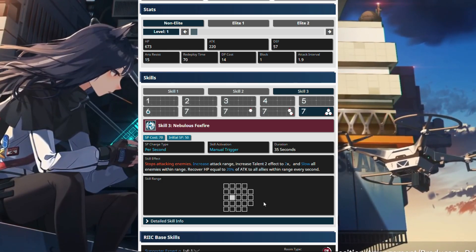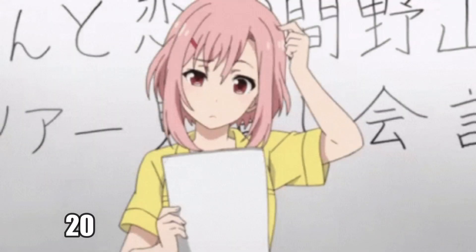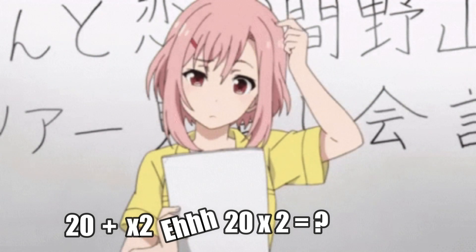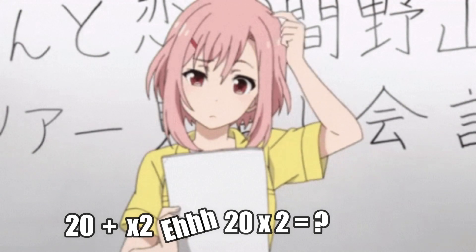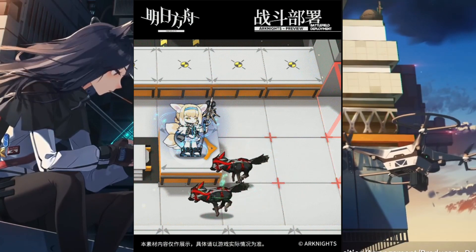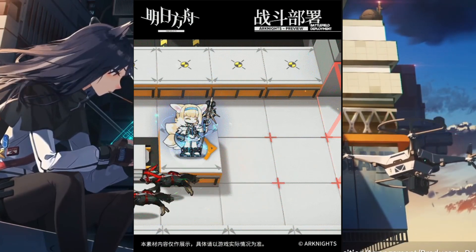She stops attacking enemies, but everyone else attacking the enemy is gonna do 20 plus times 2 — 20 times 2 is equal to 40 — 40% boost. Here's an example: look at skill 2, look how fast those wolves make it past. Sure they're taking damage, but look at them — they're making it through.